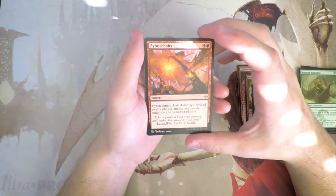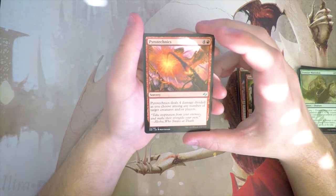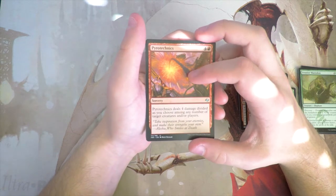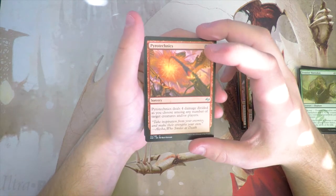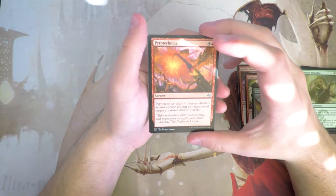Pyrotechnics costs four and a red and deals four damage divided as you choose among any number of target creatures and/or players at sorcery speed. This is just great removal — honestly fantastic. I'd prefer to take creatures early if I can, but I would really like this card.